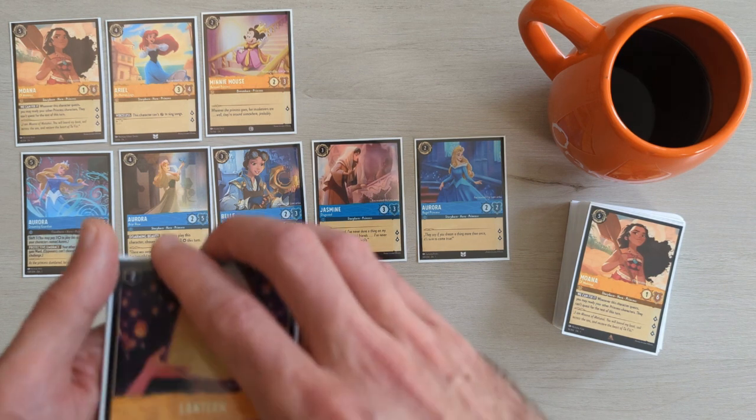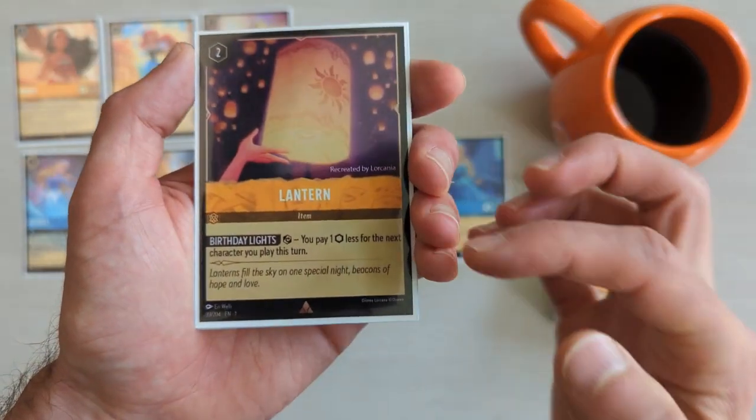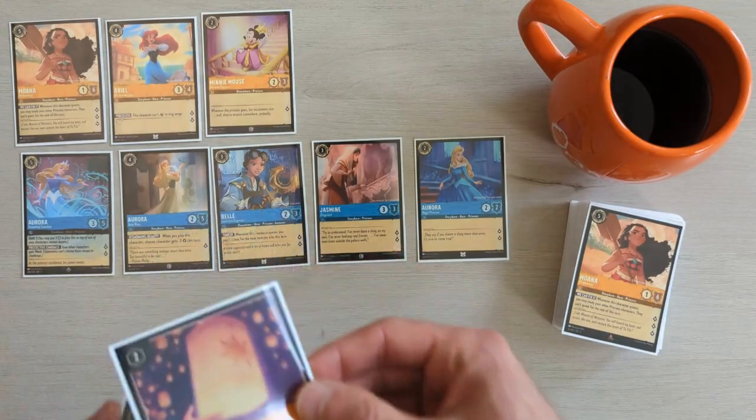Next, we need to find some item and action cards to support our ramp strategy. Here are three great choices. Lantern, which allows us to pay less for characters we play. You also get the added benefit that if you played Belle early, this card will be cheaper.